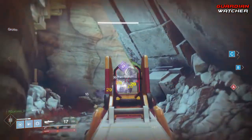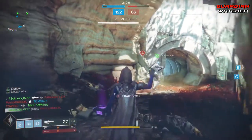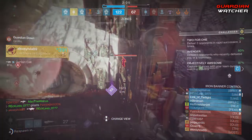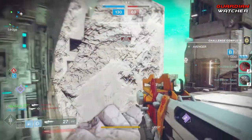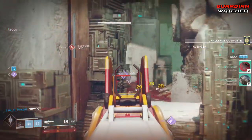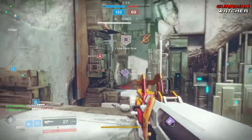Well, my theory on this is basic supply and demand. There is a high demand for the weapon, but not enough of it in the hands of Guardians, which is why the Regis' Broad Sword is coming in Forsaken. It hurts to know the tough grind for the Claymore, but in the end, at least us Claymore owners don't have to do the quest for the Regis' Broad Sword, and we get an exclusive emblem that no one else can get.